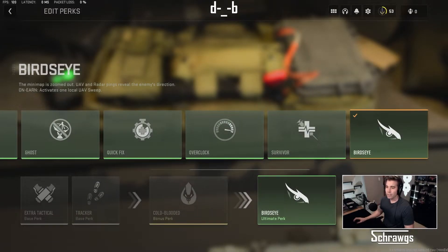Starting off, looking at the first feature of this perk: the mini-map is zoomed out. So once this activates, you'll have a much bigger view of the map on your mini-map. I have some footage comparing the standard mini-map and then the mini-map when Bird's Eye is activated, so we can take a look at that now.